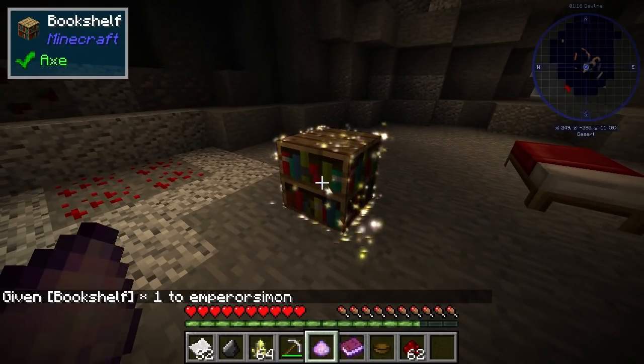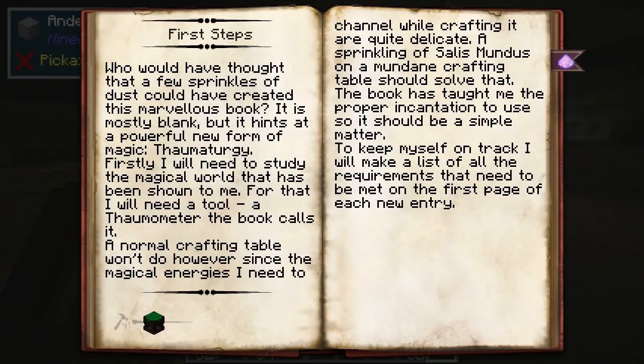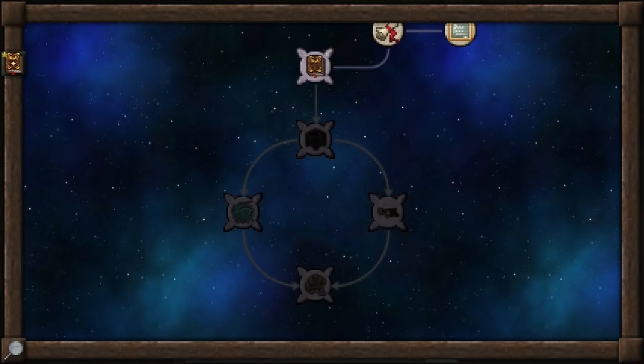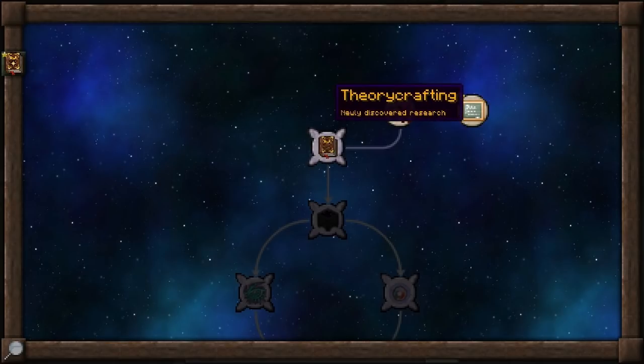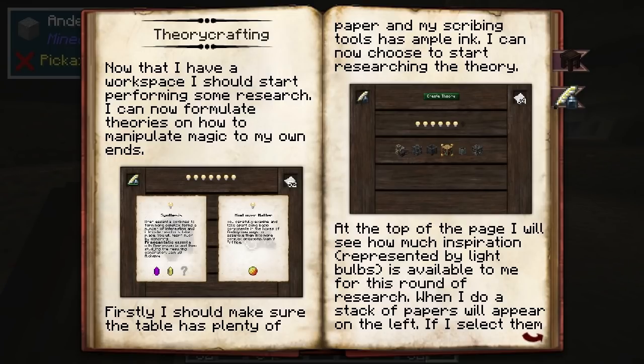There we go. All right, and that's how you start it — I don't know what I was doing before then. Yeah, so this is what I was just doing. Okay, so the light bulbs are inspiration, and you can have these various different structures underneath — that's what I was going to do. The formatting is interesting.